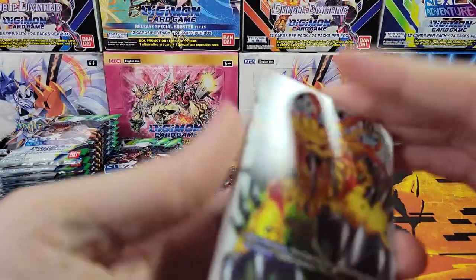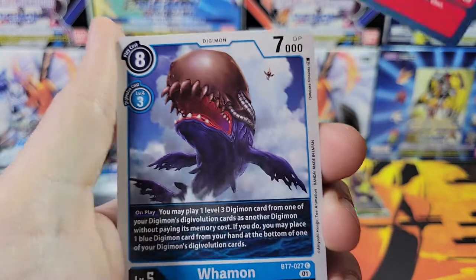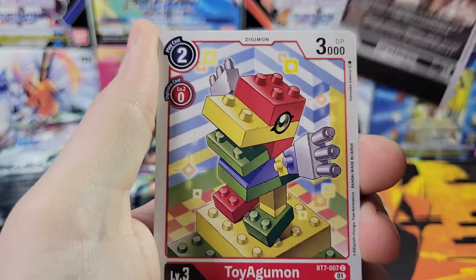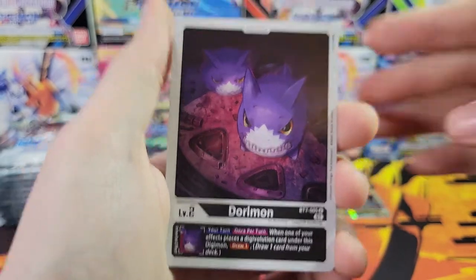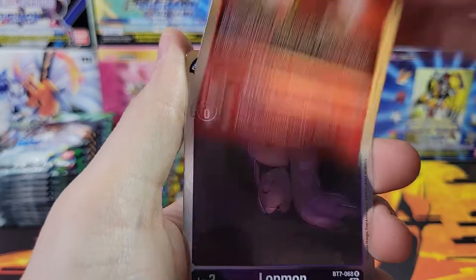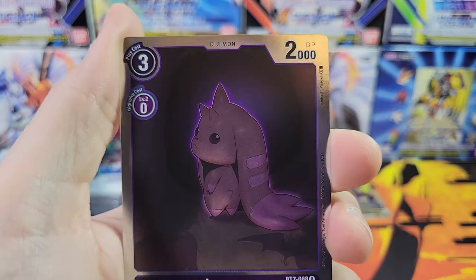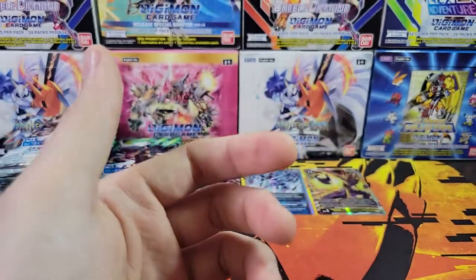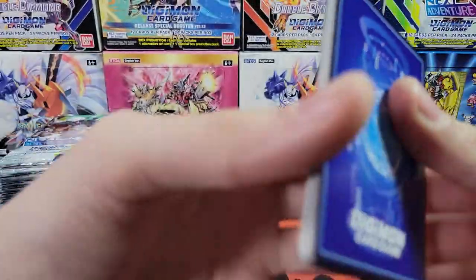We've got a DigiEgg in this pack. DigiEggs have the white background — that's how I know. On to the good stuff: Takuya — there's the regular rare of our box topper. And the super ominous Lopmon heading into a dark cave. Something's going to jump out at you.